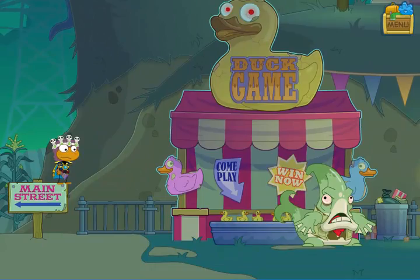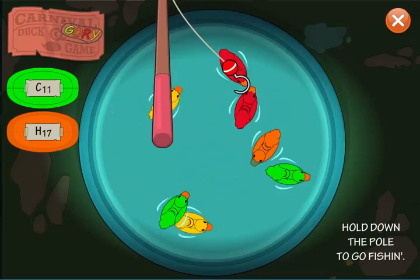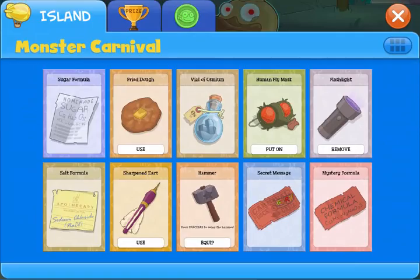Only once you have the black light will you see the ducks are now different colors. We have to fish them out according to that code — it says GORI: green, orange, red, yellow. If you pick them out in that order, you'll see the different chemicals needed for the compound are written down there. When you successfully do this, the formula is added to your inventory.